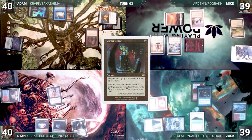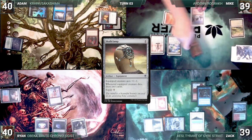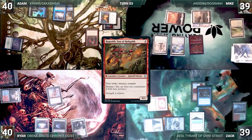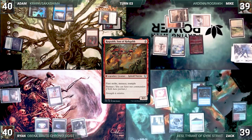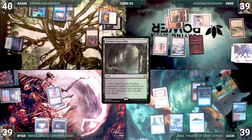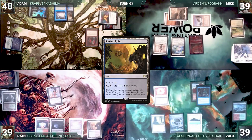Ryan sighs as the Cursed Totem resolves, and Adam passes to Mike. Mike draws, equips the Skullclamp to Rograk, killing it and drawing two cards. He plays a Plains and recasts Rograk, paying the Commander tax. This triggers Rhystic Study and since Mike can't pay, Zak draws. At Zak's end step, Ryan sacrifices his Verdant Catacombs, losing one life, and finds an Underground Sea. Ryan draws and plays Sunken Ruins, then ends his turn.